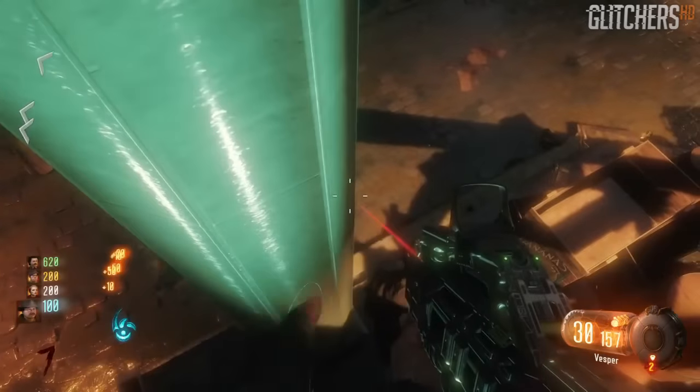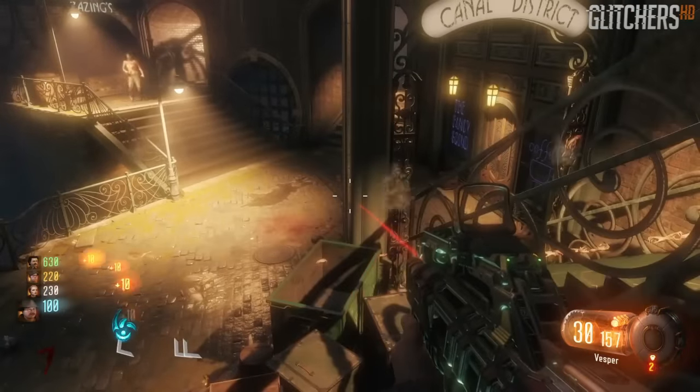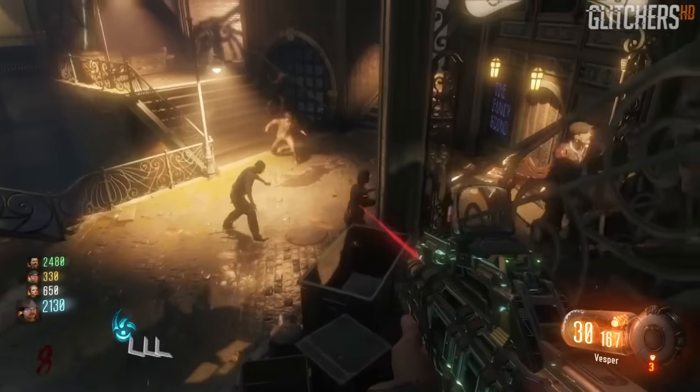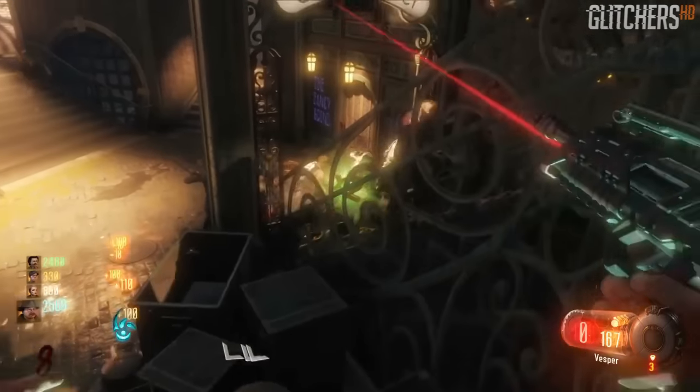So this glitch is pretty good if you guys want to go for some high rounds. It'll freeze the Margoys again. The only issue would be the flying locusts and the meatballs can actually hit you in this glitch, which is pretty cool as well.